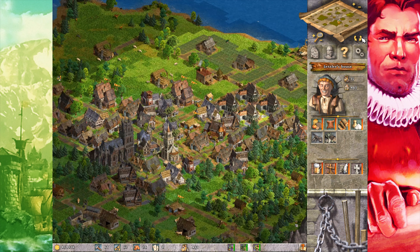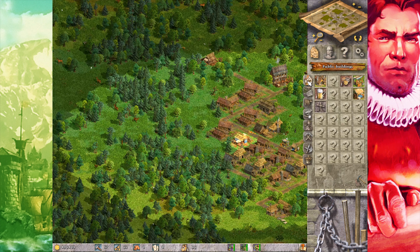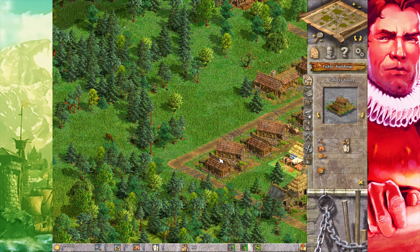Road networks are a crucial part of all city building games and most buildings normally need road access in order to function. In Anno 1503, each building has several access points to which you can connect roads on several if not all sides of the building. Most of them are 3x3 squares and the road access spots are the middle square.